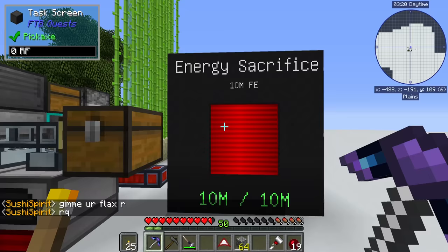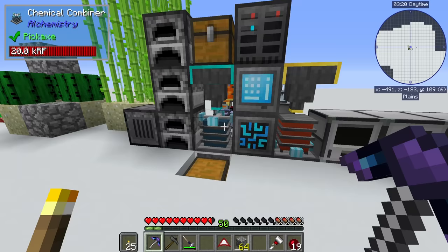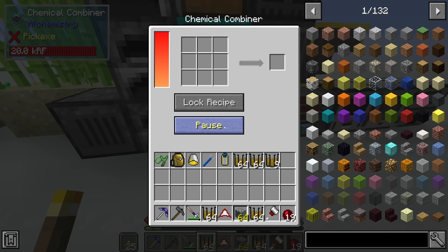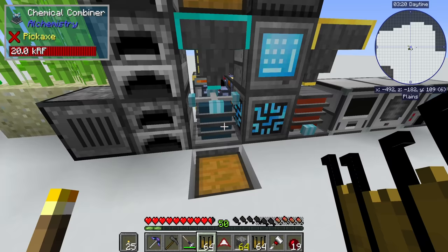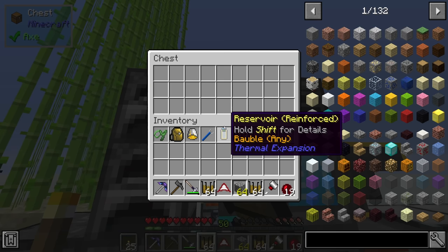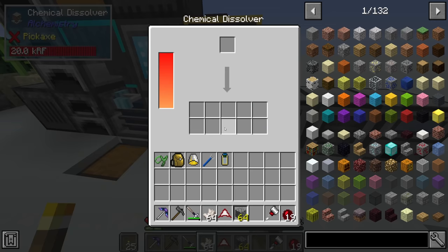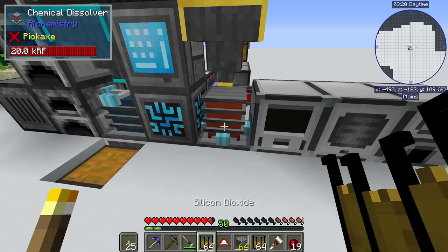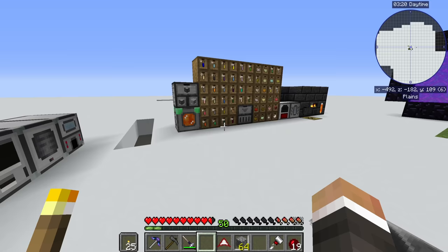We've done granite and diorite but we haven't done any andesite just yet, so we should probably get that going right at the start of today's stream. I have a feeling that, much like the diorite and the granite before it, we might need quite a bit of andesite if we're going to get 16 platinum to make an ingot out of it. We'll throw the silicon dioxide in there and grab even more nether quartz to get us even more silicon dioxide. Hopefully that'll be enough andesite. While we wait for that, let's see if we can get those demon ingots.